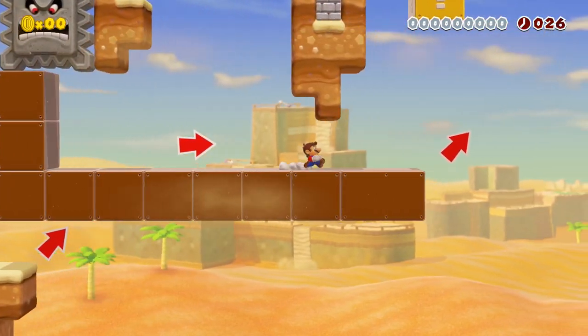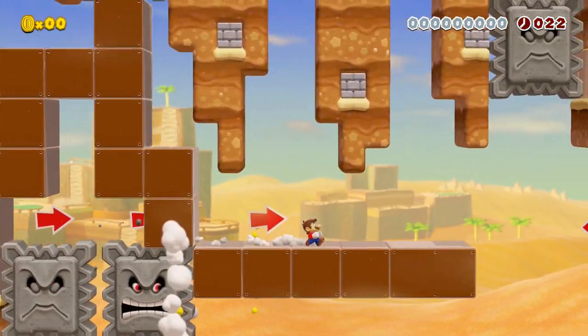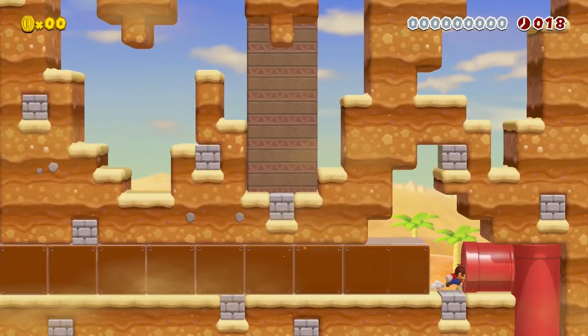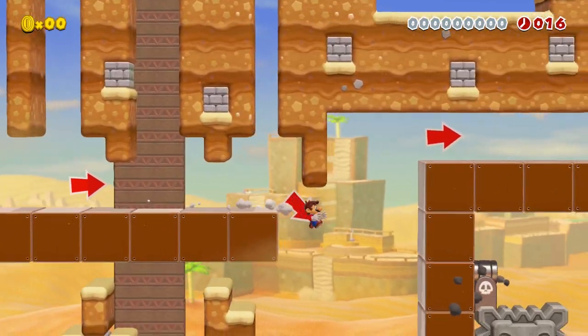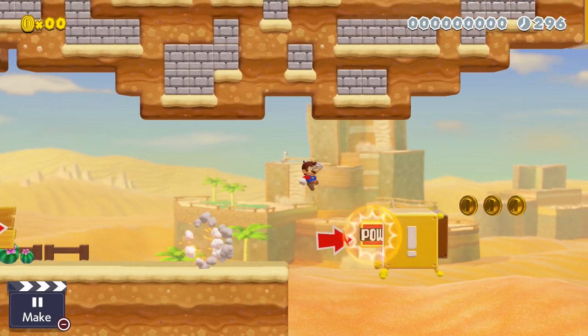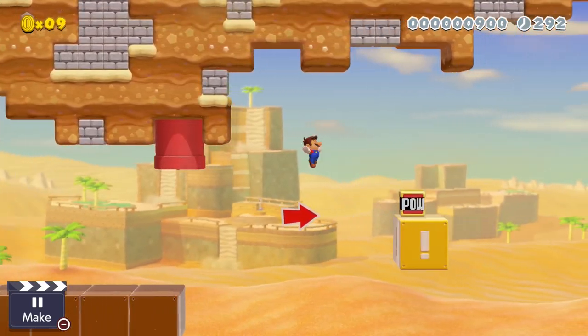How about using exclamation blocks to pump up the adrenaline in your speedrun courses? Nothing gets the blood flowing quite like platforms you're supposed to be jumping on appearing right below you at the last second. We can do this by activating the exclamation blocks using thwomps that trigger when the player is near, or even red pow blocks that the player has to throw themselves, or combining the two to get some sweet chain reaction action.